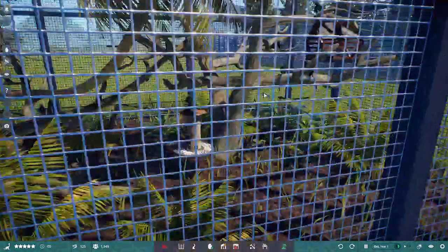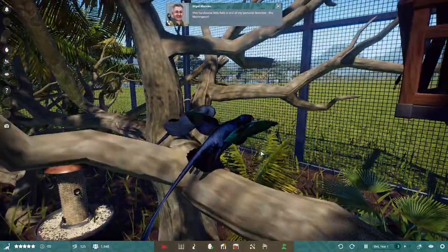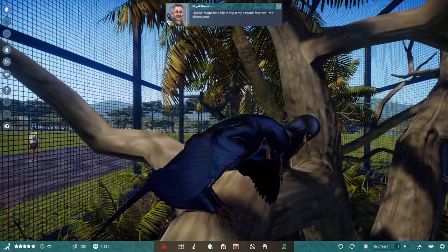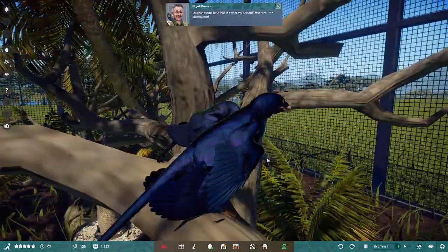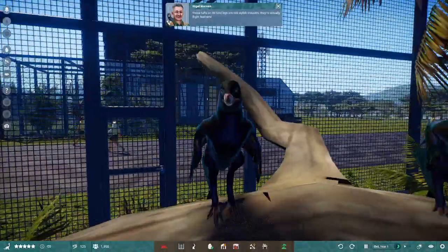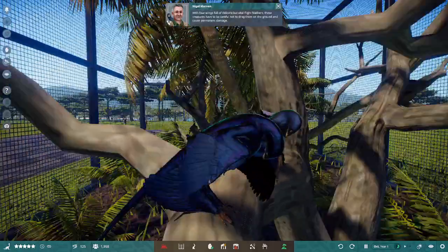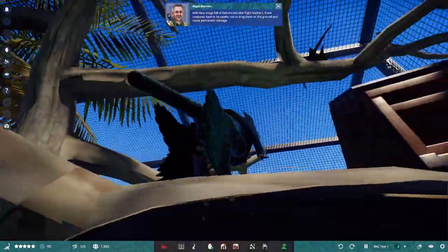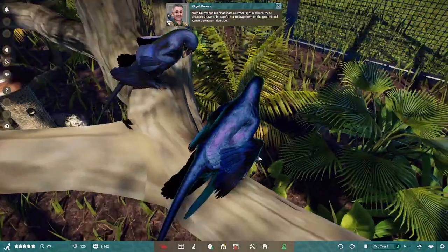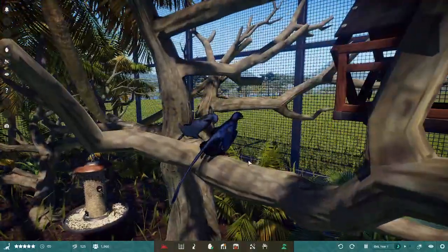And last creature — this handsome little fella is one of my personal favorites, the Microraptor. Those tufts on its hind legs are not stylish trousers — they're actually flight feathers. With four wings full of delicate but vital flight feathers, these creatures have to be careful not to drag them on the ground and cause permanent damage. So pretty.